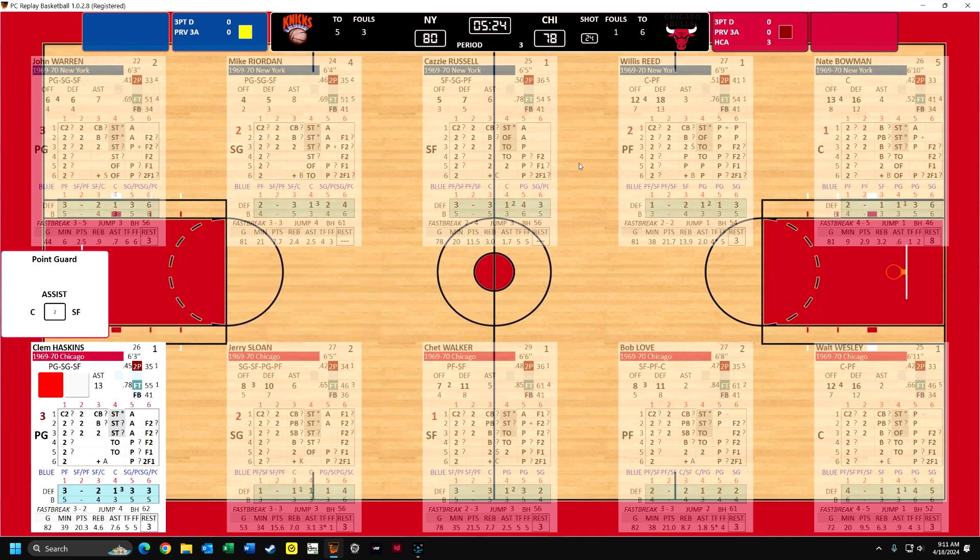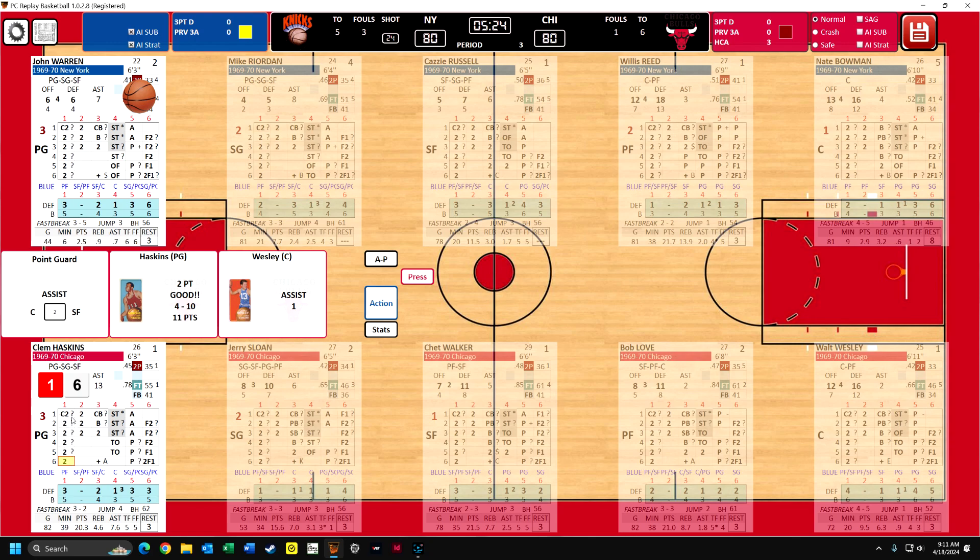Bowman gets the rebound. Knicks have the lead, but Haskins is probably going to steal it unless they roll a one - so Haskins steals the ball. And here come the Bulls walking the ball up the court. Haskins makes the basket. You can see now the Knicks have brought in John Warren, Mike Reardon, and Kazzy Russell, so they're going to their second unit. The Bulls haven't had to do that. There is a home court advantage in this game - it's hard to win on the road. I have the AI doing the substitutions for the Knicks, and also the strategy.